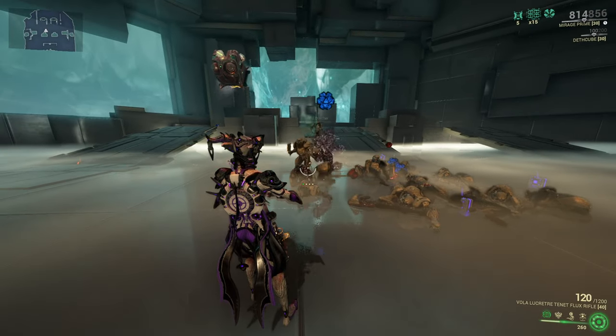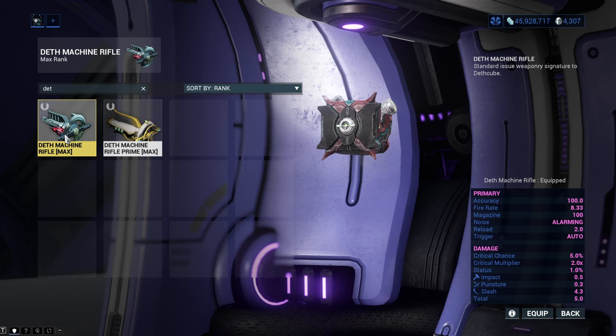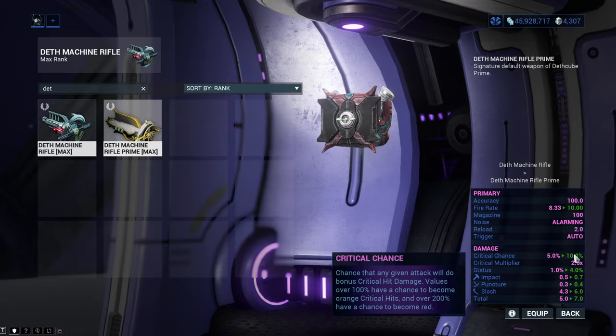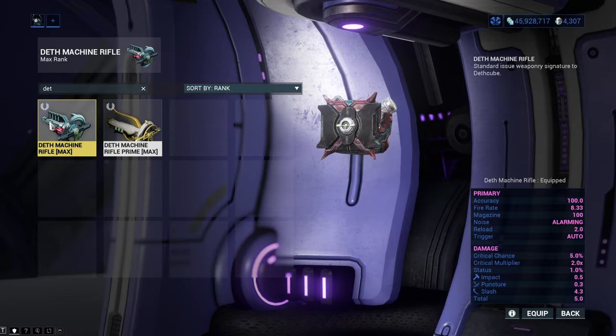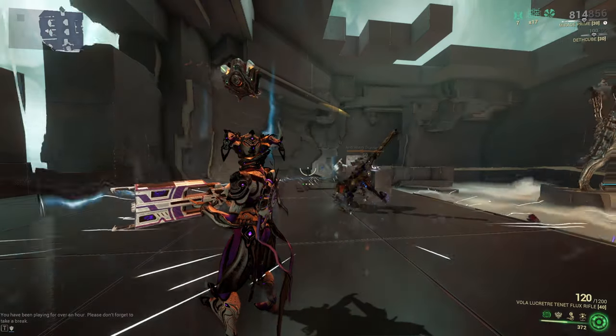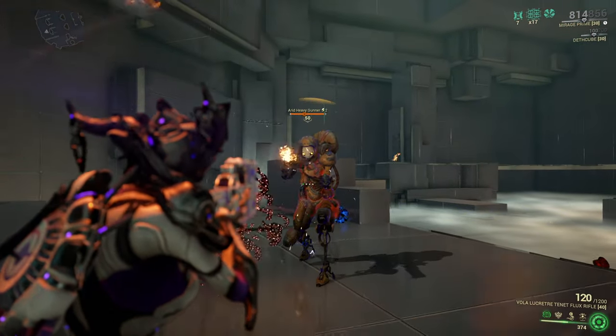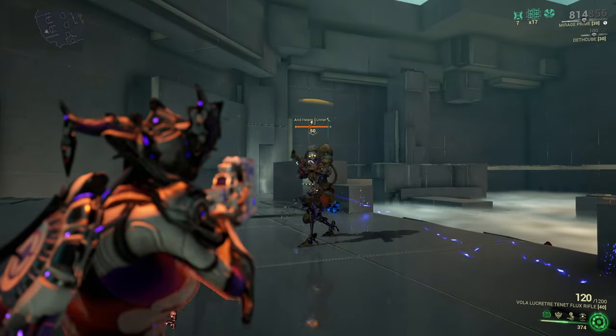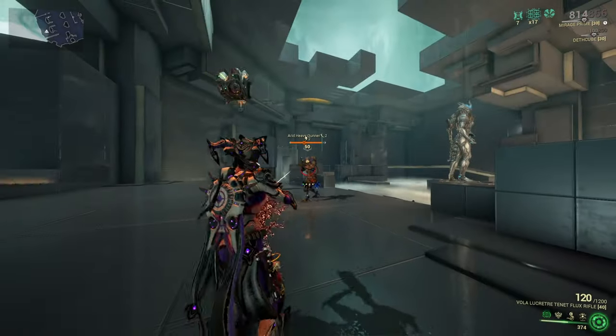A little tip though: you will need a good sentinel weapon. The Death Cube comes with the Death Machine Rifle, and the prime version is creatively named Death Machine Rifle Prime, with the prime version being obviously superior. The Death Machine Rifle needs some time to wind up to its max fire rate, but it can then deal a massive amount of damage in the form of slash damage, which is insanely good.